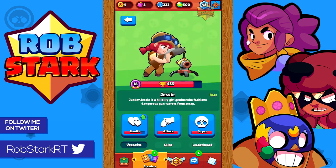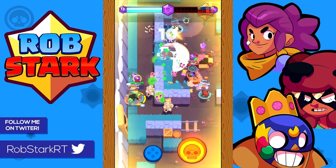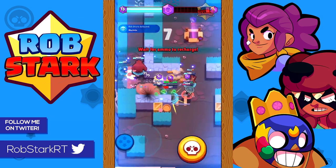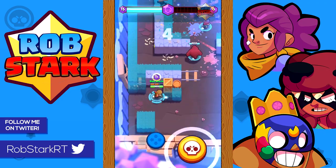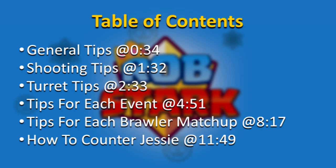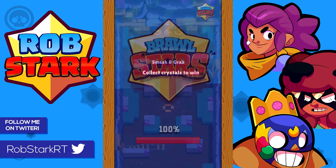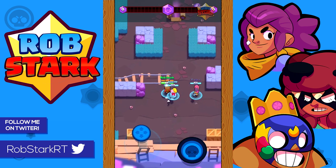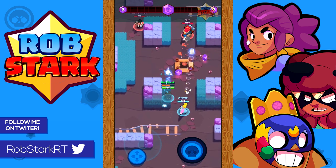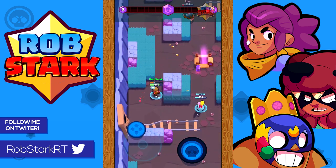What's up everyone, it's Robb Stark and in today's video I'm going to go over how to use Jesse. Jesse is a great utility and support brawler who has decent damage, health, and range with a great super that can easily help control the map. She's one of the best brawlers in Smash and Grab and is good in Bounty, while not being very good in Showdown, Heist, or Brawl Ball.